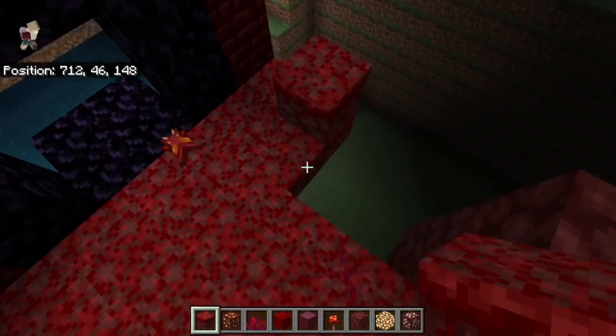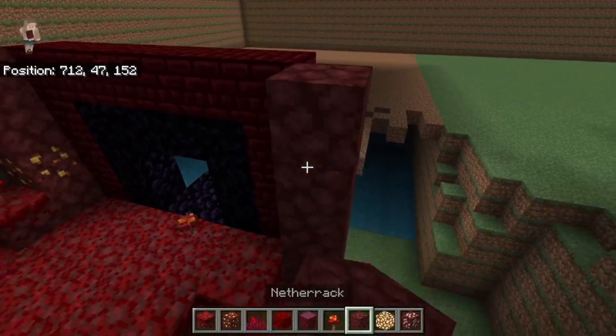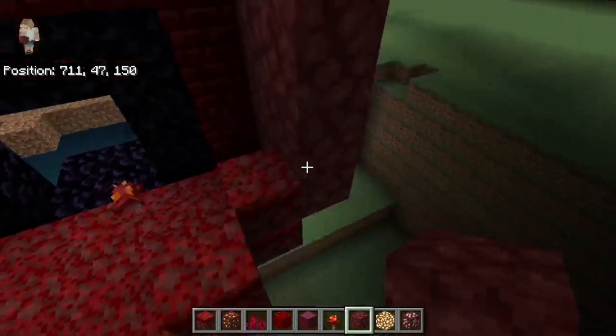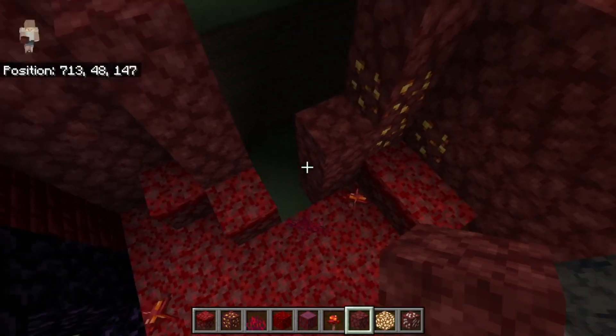You'll want to place a grass there, a grass there, some netherrack up here, netherrack like that, and then three netherrack there. Now we have to put in the tree — place a netherrack there.